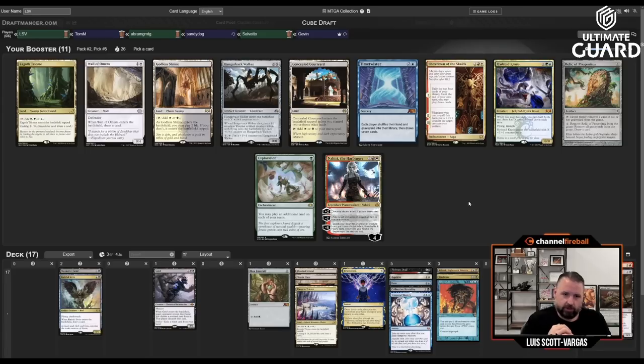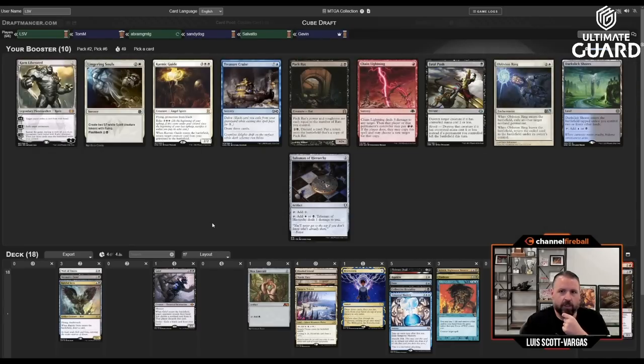I only have two white cards though and I'm feeling pretty good on white fixing. I could take Zagoth Triumph — didn't get that Mox Emerald, so you never know — but Marsh Flats is already blue via Raugrin Triumph. There's also Wall of Omens, which is fine in an Ephemerate deck. I think the Scrubland's pretty likely to wheel, so I'll actually just take Wall of Omens. Now there's Fatal Push, Lingering Souls, and Treasure Cruise — I might be able to second-wheel Treasure Cruise.